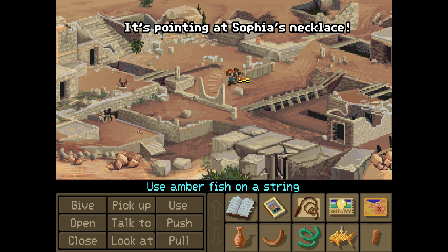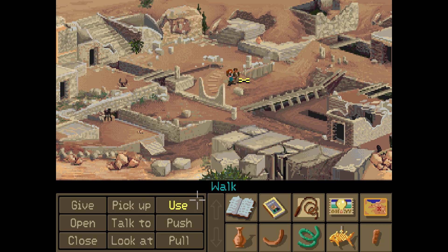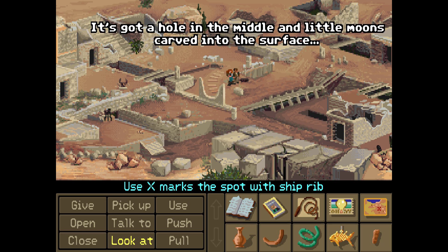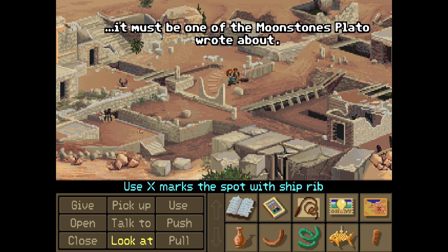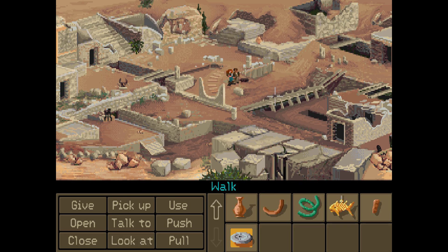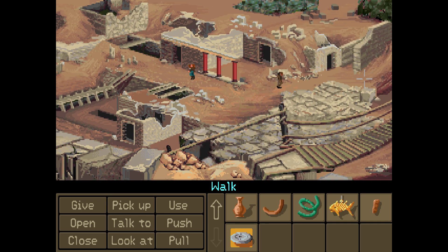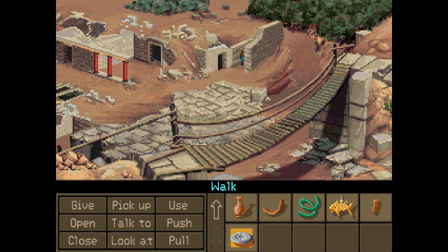It's pointing at Sophia's necklace — still doing that. Use ship rib. Hey, there's a stone disc down here — it's got a hole in the middle and little moons carved into the surface. There we go — moonstones. Plato wrote about — yes it is! All right, now we can take this and put that with the stone disc. That's all we were missing. I was off by mere centimeters, or whatever you call it. Really frustrating that I was off by that little amount and it was not wanting to cooperate.